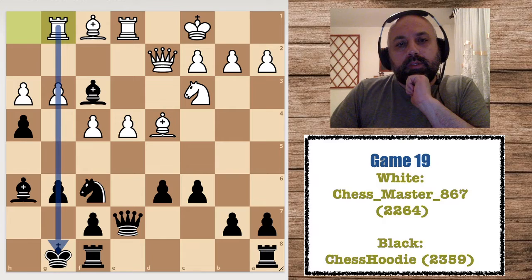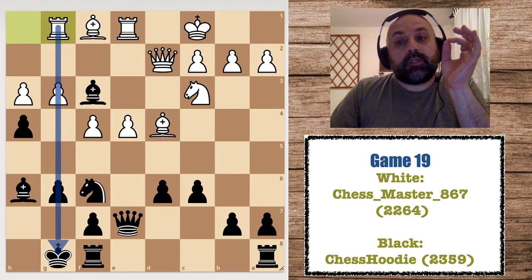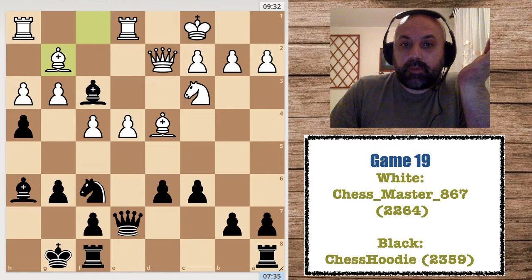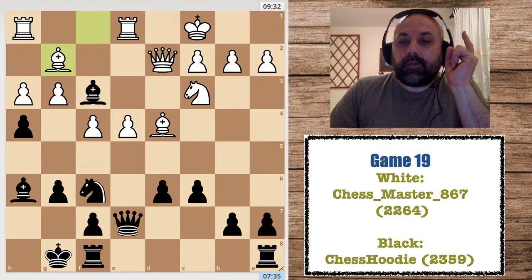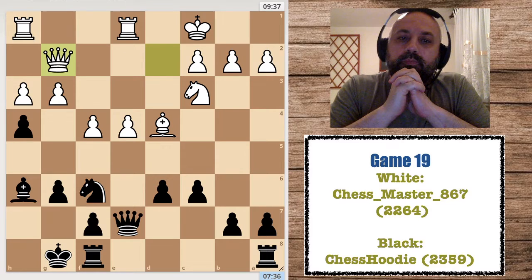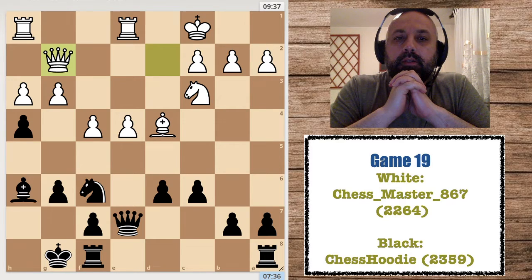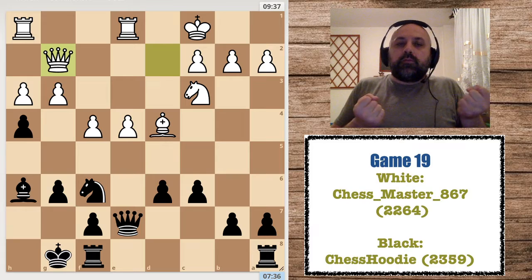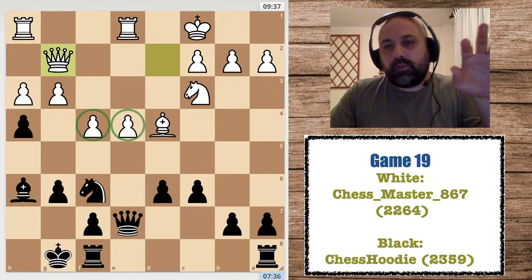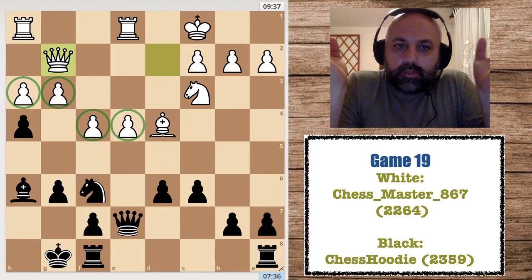I didn't see good ways to stop him — it looked dreadful. But he made a big mistake: Bg2, which looks logical — you develop a piece and exchange my most active piece. But actually after this exchange there aren't enough pieces for him to complete the attack or follow up. My only chance is to defend and attack his central or kingside pawns.